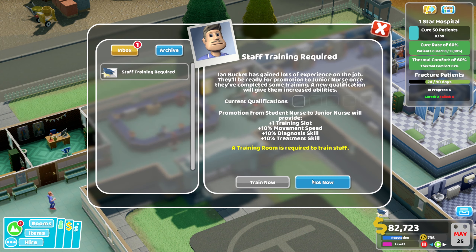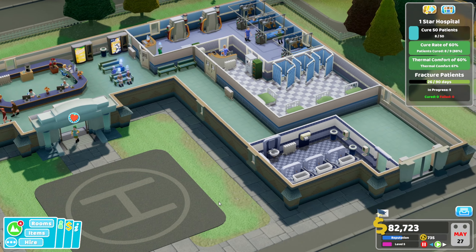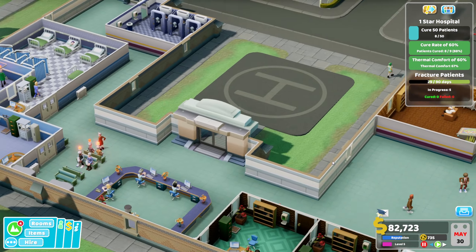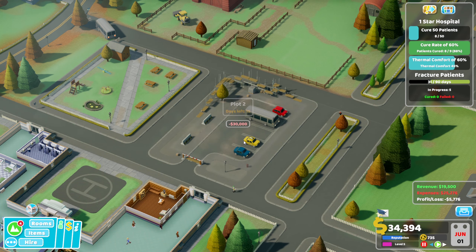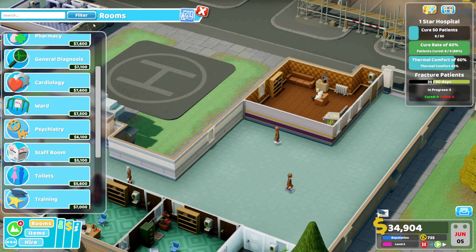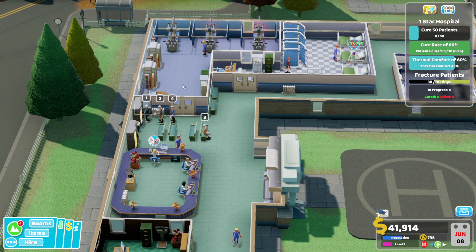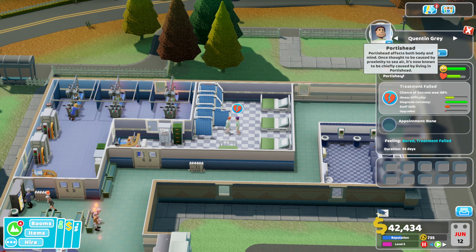Things are going pretty well. Staff training required — we don't have a training room yet and I don't want to get one right now. Maybe it's time to expand into a new plot, so we'll grab that one — that'll be ready in 15 days. Maybe we could build a new training room in this little space, but I want to wait for demand to come in for another room. We've not managed to cure this person who has Portish Head.